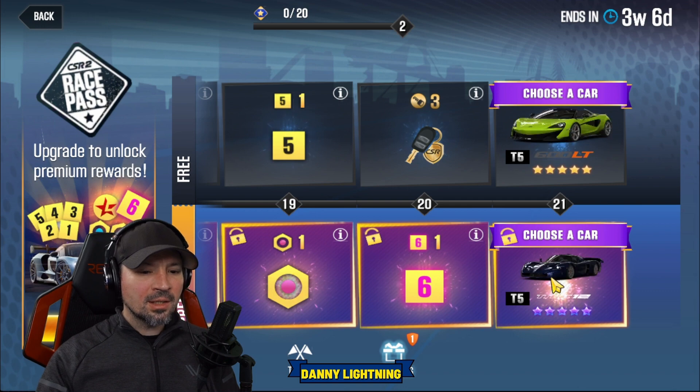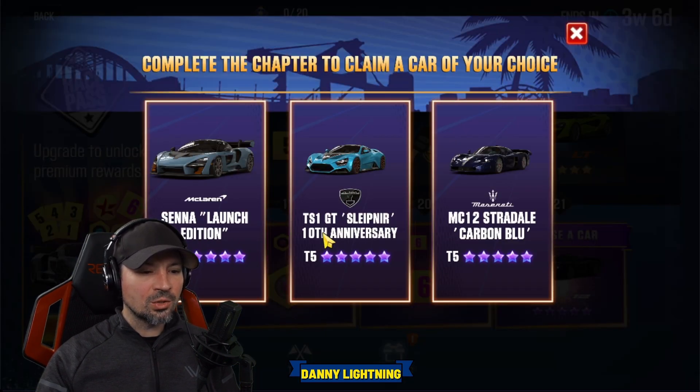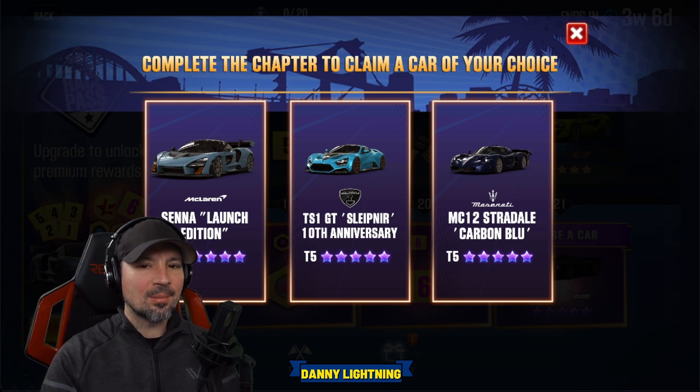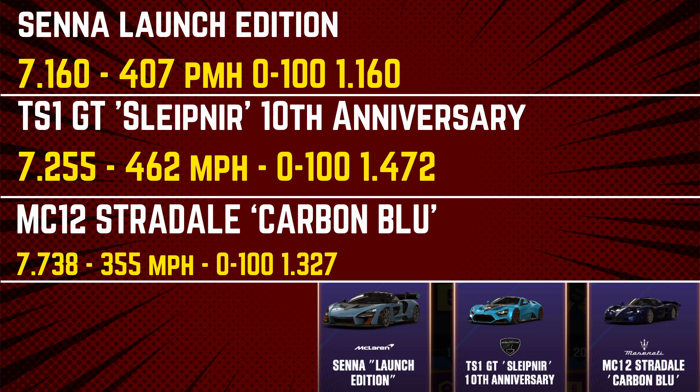If we go into the paid tier, we can pick either the Senna Launch Edition, the TS1 GT Slipper 10th Anniversary, or the MC12 Strato Carbon Blue. So you got one of those three cars to pick from. Let me throw the chart up on the screen so you can see the times. The Senna does a 7.160, 407 miles per hour, and 0 to 100 in 1.160. The TS1 GT 10th Anniversary does 7.255, 462 miles per hour, and 0 to 100 in 1.472. And the MC12 does 7.738, 355 miles per hour, and 0 to 100 in 1.327.